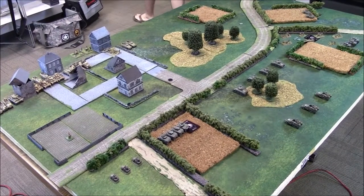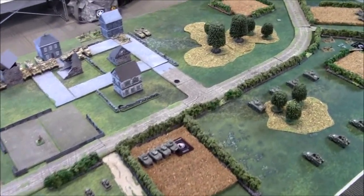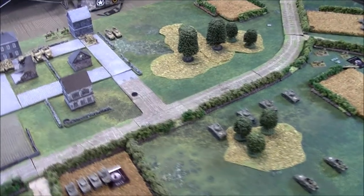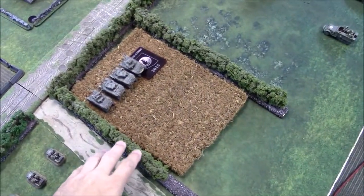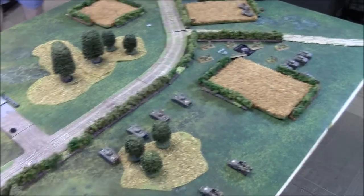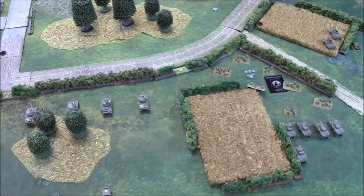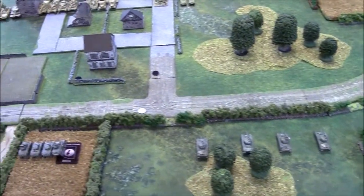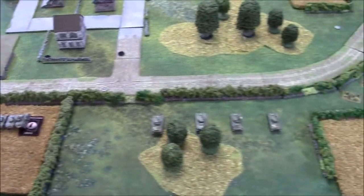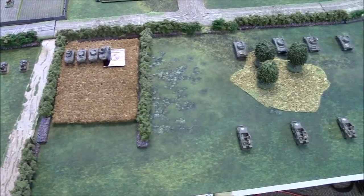We are deployed. This is an undisclosed location somewhere on the Normandy coast. We've got a lot of bocage, which in version 4 is just treated as tall terrain — it provides bulletproof cover and is a cross-check to get across. The mat is a Table War Grassy Plains 2 mat provided to the channel. Terrain is a mix of Battlefront, Outrider Hobbies, and homemade terrain.